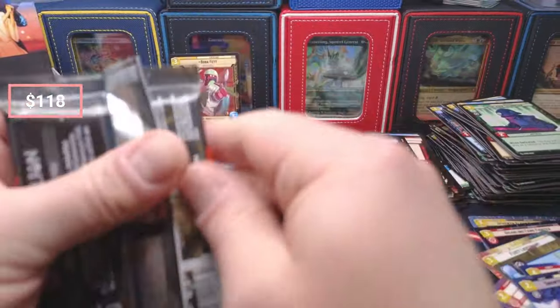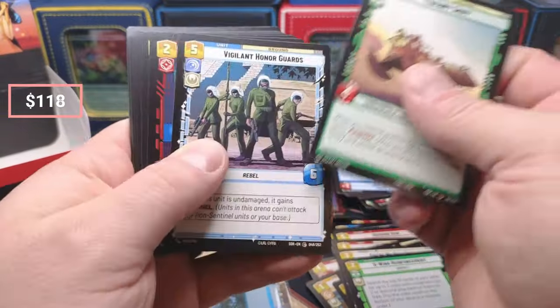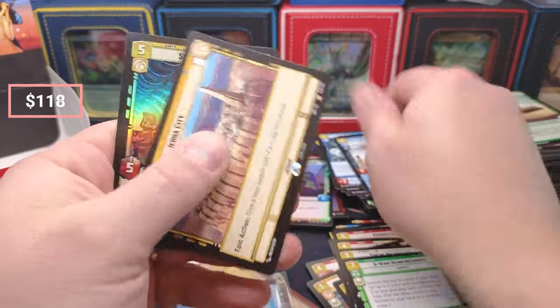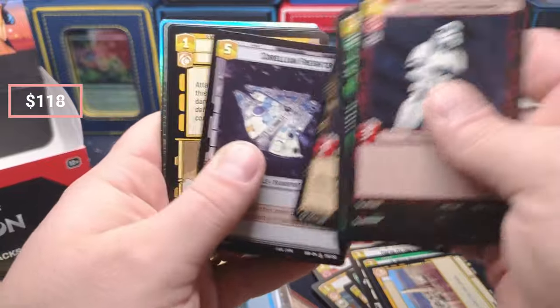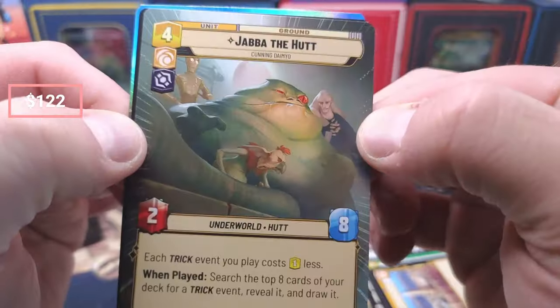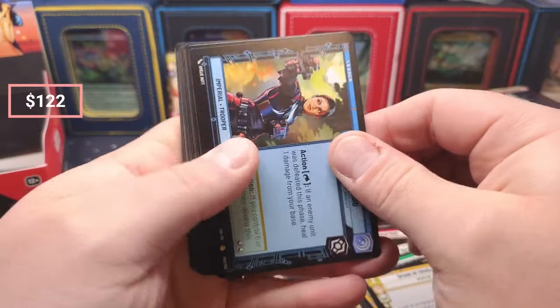I actually ordered some cards for people — Boba and others — because I was like, well, I might pull them. And I actually think they're going to go higher — I think Boba is not high enough. So if I'm holding something, it's going to be some of these big singles, not necessarily the sealed, because I might rather hold the singles where I know people in the next week or two are going to need them.